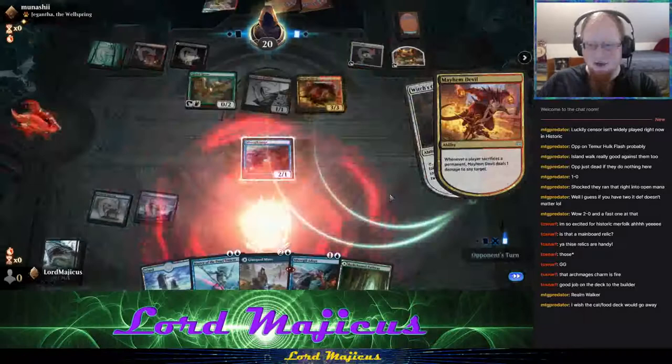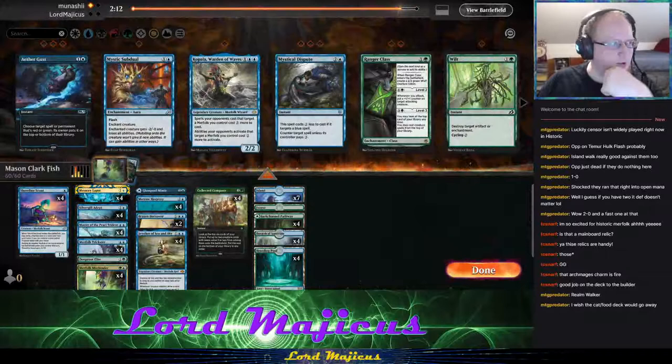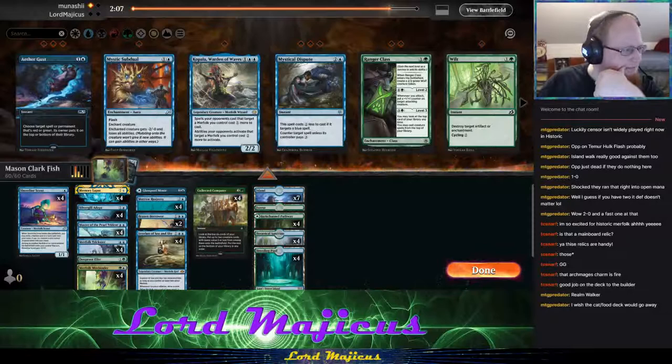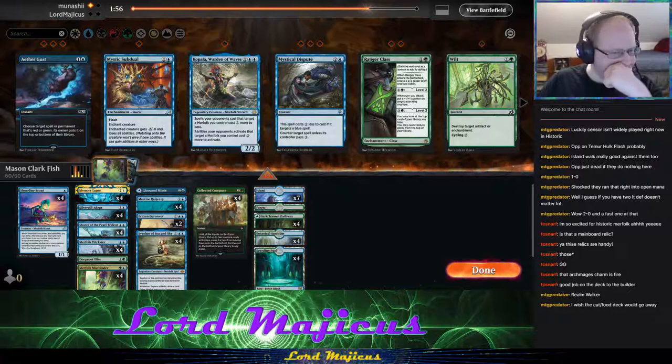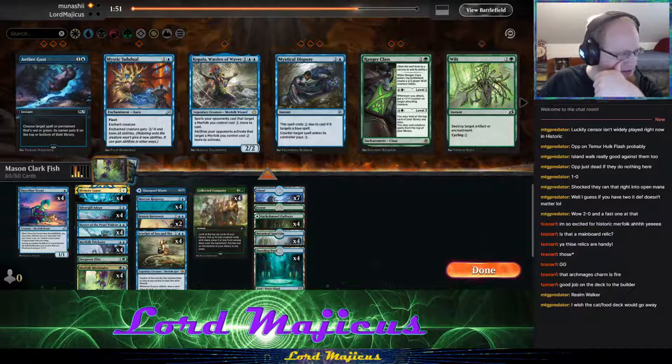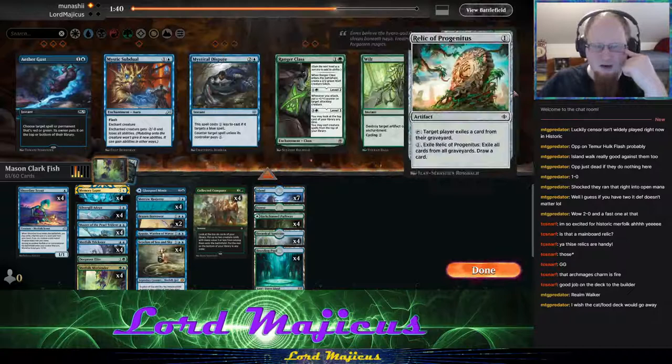As soon as Mayhem Devil is out and we don't have anything on board, we're not going to stick anything — so it's kind of pointless to try. Nothing specifically for sacrifice in hand, but we'll see. The one-toughness things are not particularly good here because Mayhem Devil is just going to pick them off.